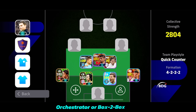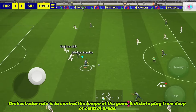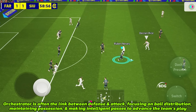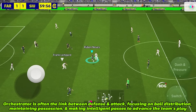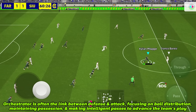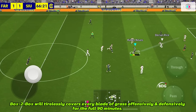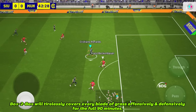Orchestrator or box-to-box — the orchestrator's role is to control the tempo of the game and dictate play from deep or central areas, often serving as the link between defense and attack, focusing on ball distribution, maintaining possession, and making intelligent passes. Box-to-box will tirelessly cover every blade of grass offensively and defensively for the full 90 minutes.